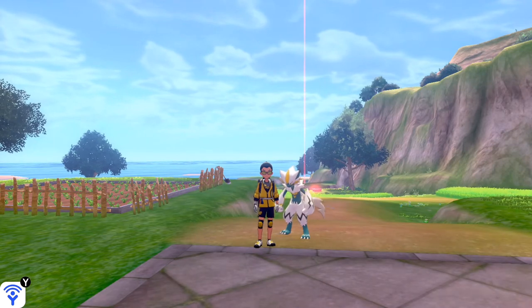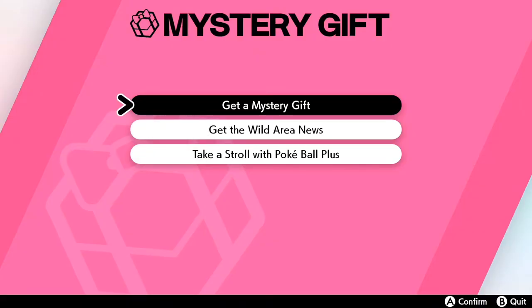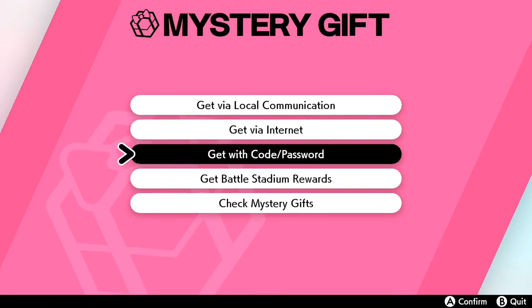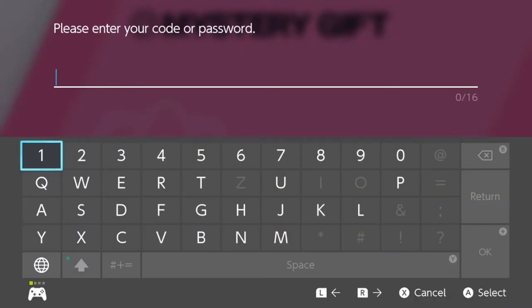In order to get it, what you have to do is go to Mystery Gift. Once you're in Mystery Gift, you get a Mystery Gift and then you're gonna get with code/password. Do note that this code was given out during the Japanese 2020 Championship, but this code is available worldwide — you can use this code no matter what region you're in, which is pretty cool.